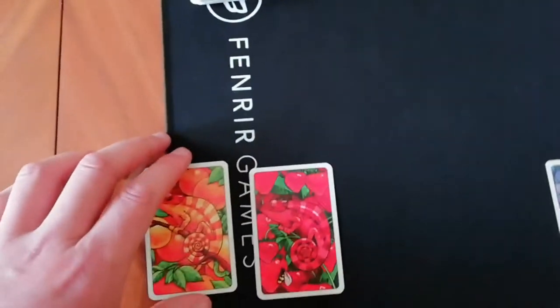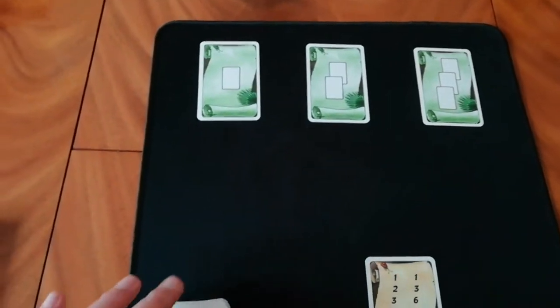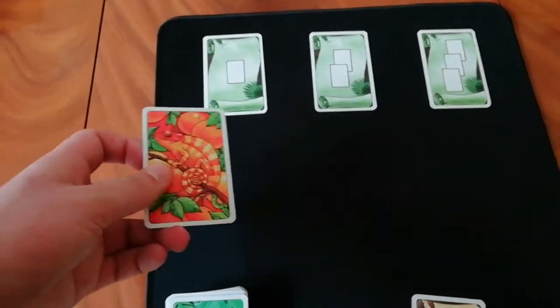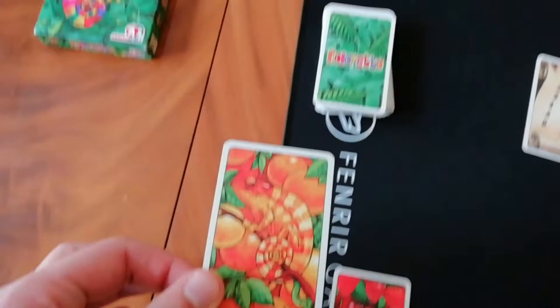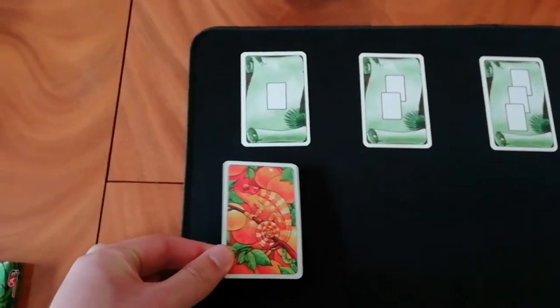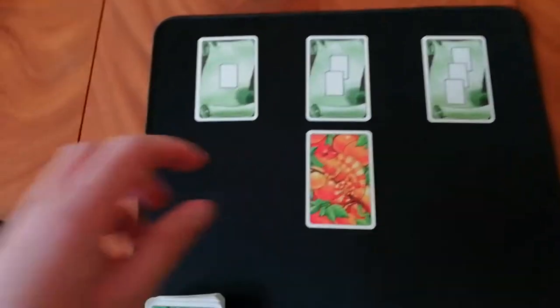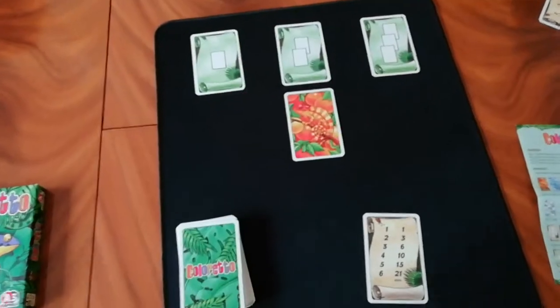On a player's turn you are going to either draw from the deck and put it on a column, or take from a column. So let's say it's player one's go — they draw a card. This player really wants oranges, so he can either put it in the one-card column, the two-card column, or the three-card column. Let's say he puts it in the two-card column. He's chosen to put a card out so he can't take it, and it goes to the next player.